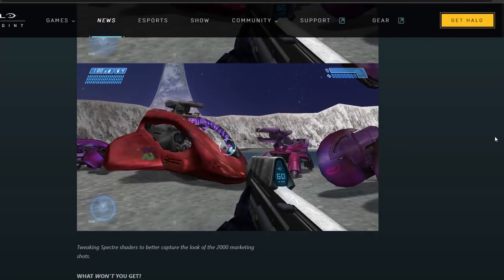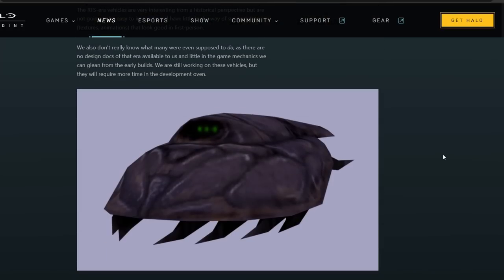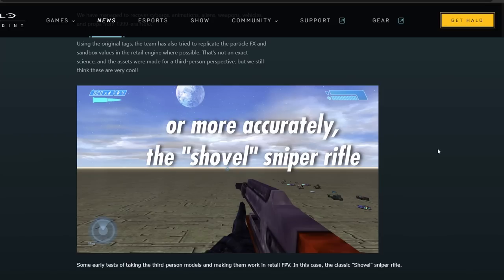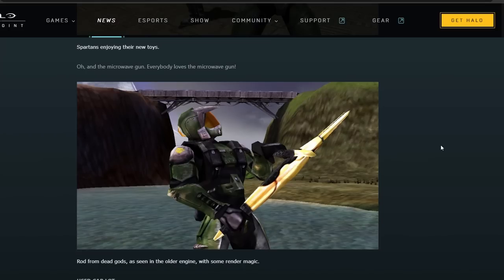News has dropped that the PC version of the Master Chief Collection is getting a bunch of Halo cut content added to the game. We're getting pre-release weapons such as the CE rendition of the SMG, the Gravity Wrench, the old bolt-action sniper, and even the microwave gun.